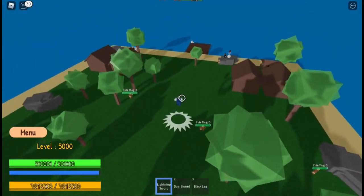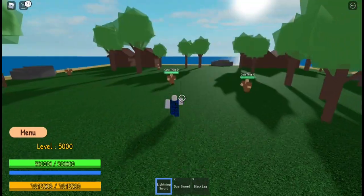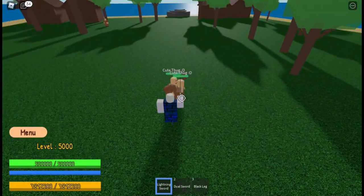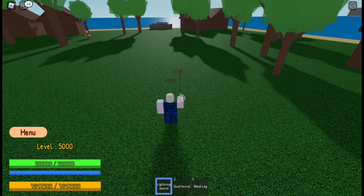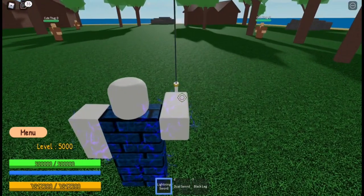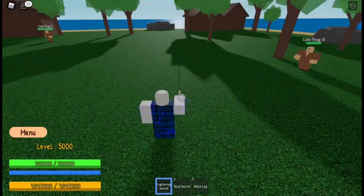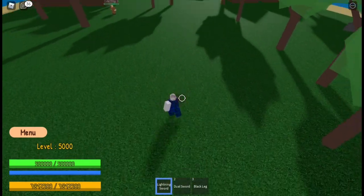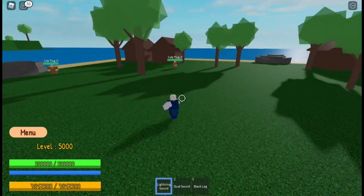The first moveset is the left mouse button. When you use the left mouse button you do critical hits, but that's not everything. When you click three times, you'll be able to do the dash. And if you do it one more cycle — one two three — boom, you do the dash again.